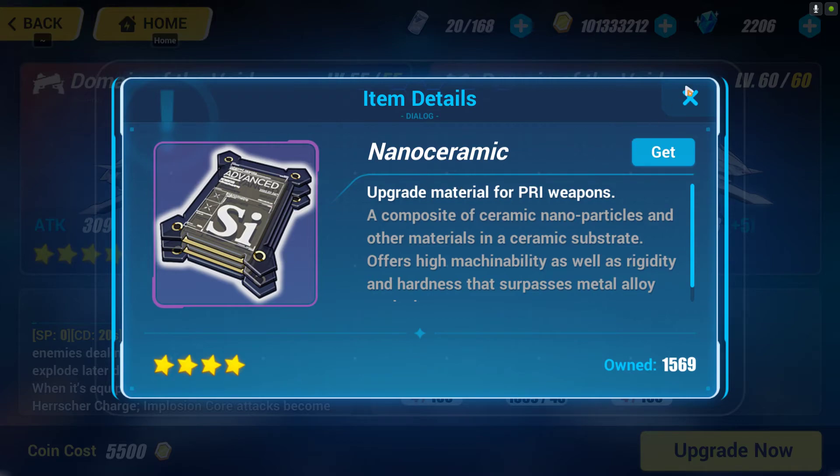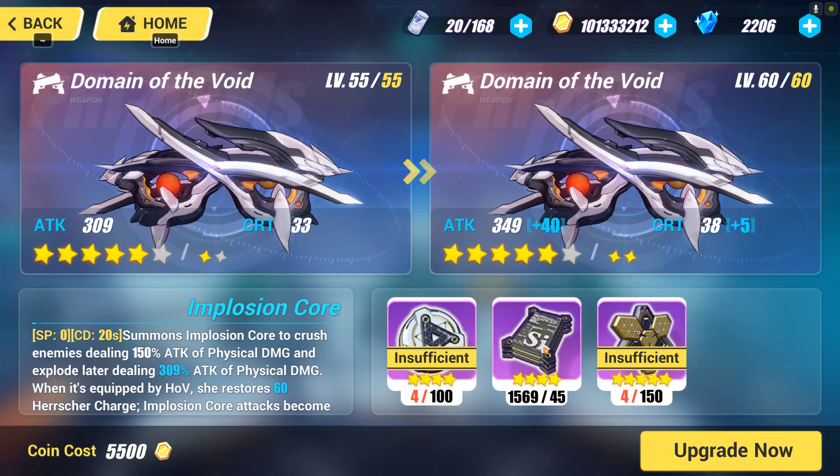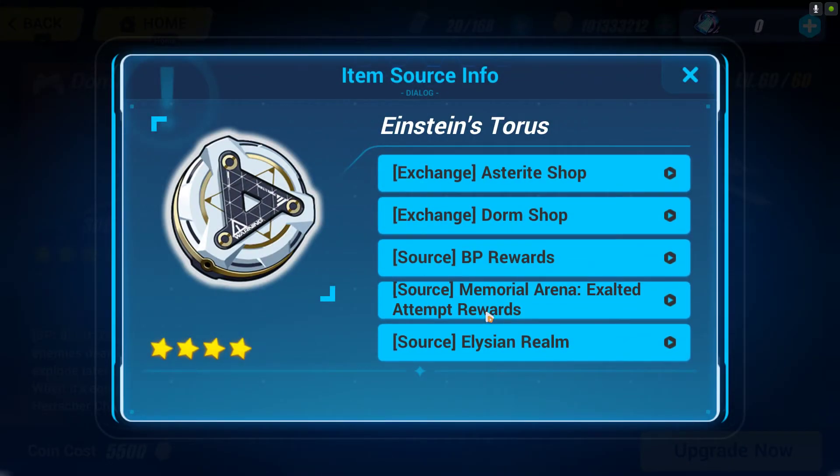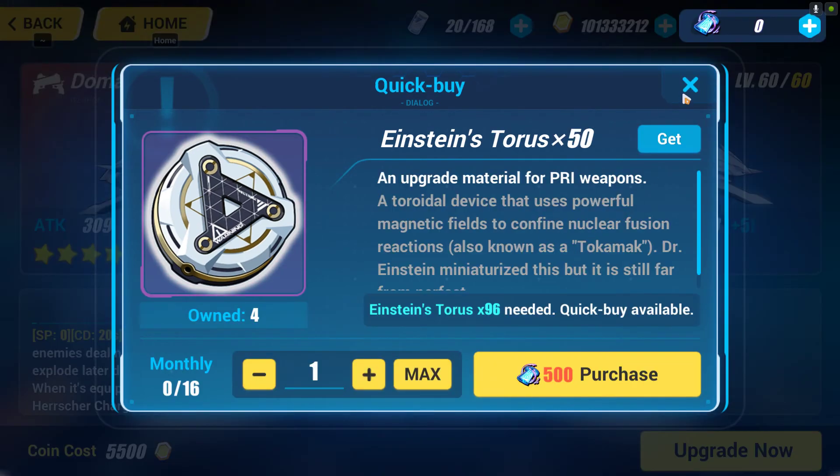Nano Ceramics is the least rare material. You can potentially get up to two thousand of them in just a few months. SC Metal is a bit more rare but still obtainable from many places. Einstein Torres is the most complicated — if you try to get it from Battle Point Reward, you won't be able to get a six-star weapon or a good stigmata piece, so keep that caution in mind.